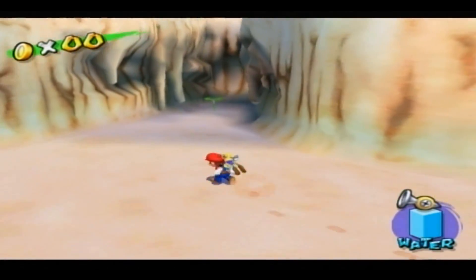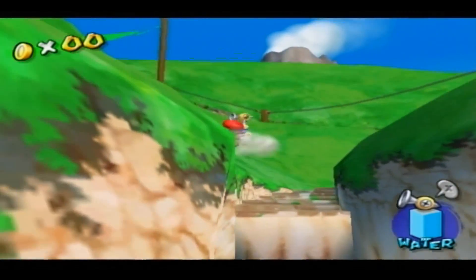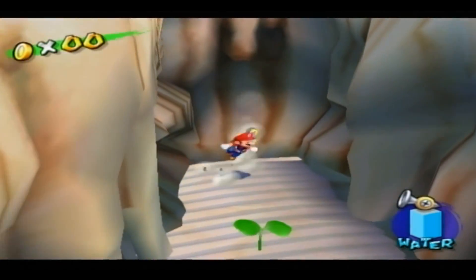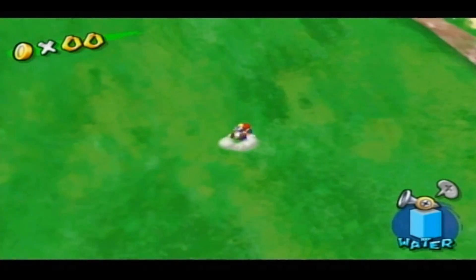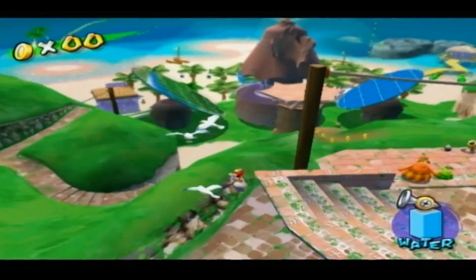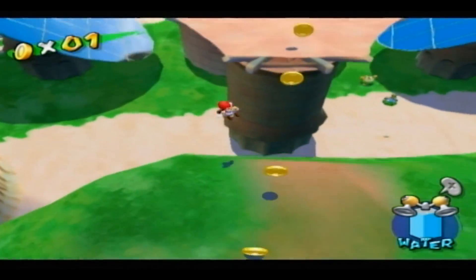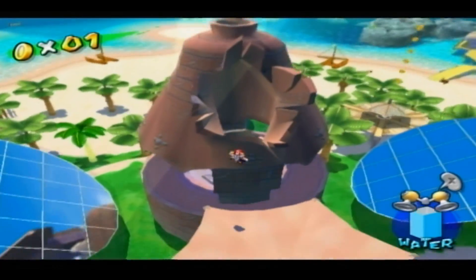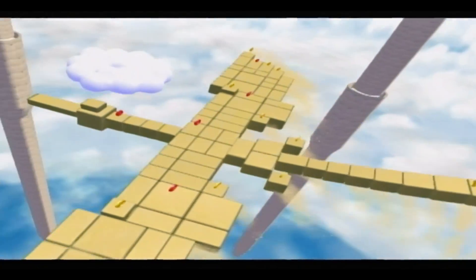Going over here, you can use your Flood to spray this and make stairs come up, but I'm going to do it the fun way, which is wall jumping. So what you have to do is just come up here to this hill, slide down here, jump, and go inside the egg. Going inside this sandbird egg will bring you to a secret mission where we are on the sandbird.